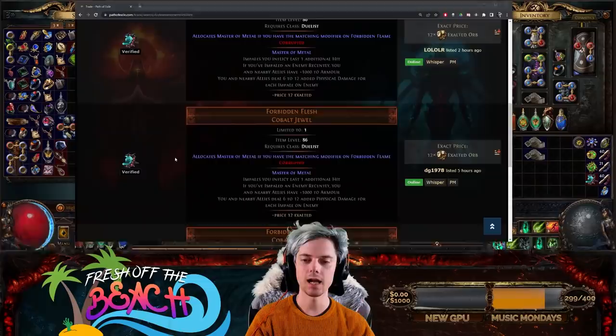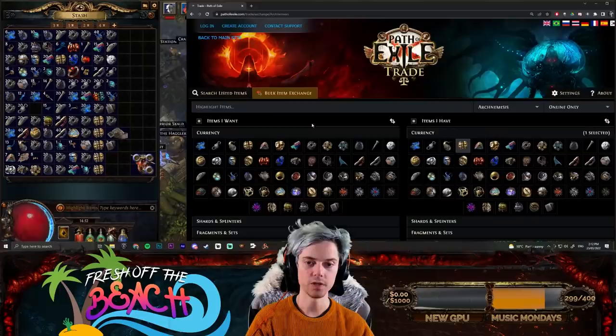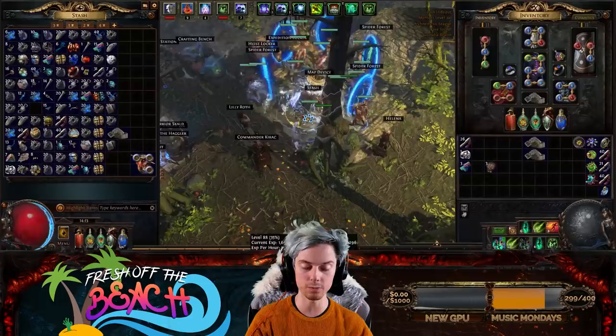On the trade website, you can go to the Bulk Item Exchange. For example, I've got three Ancient Orbs I want to sell. Under 'items I have,' I can select Ancient Orbs, set Chaos as the currency, and sell them for 17 Chaos each. Then you can message the buyer saying: 'I want to buy your 51 Chaos for my three Ancient Orbs.' So you don't need to list items in a premium tab to sell them — anything bulk, you can sell like that.